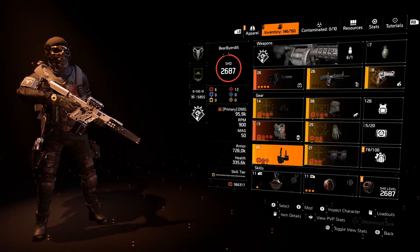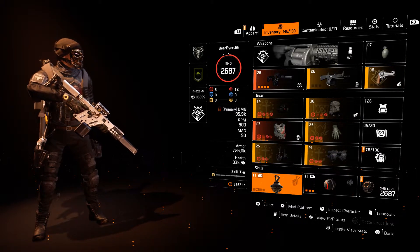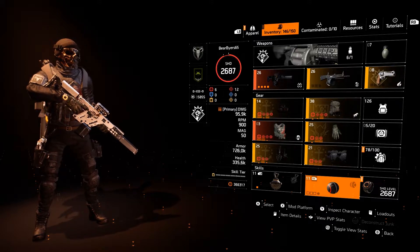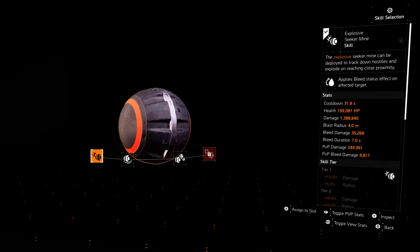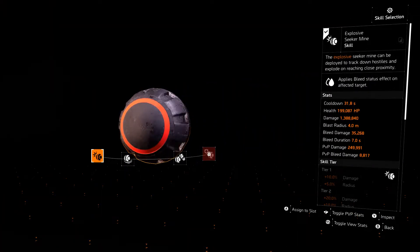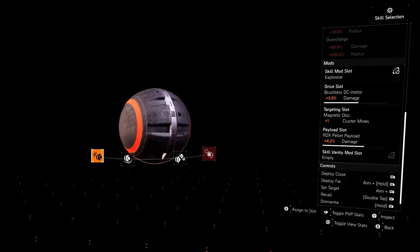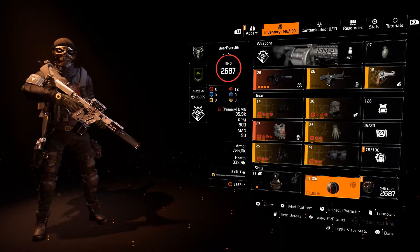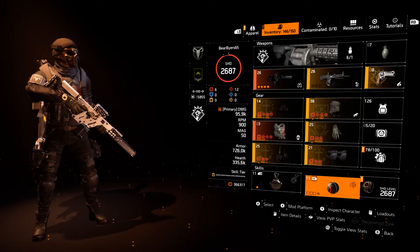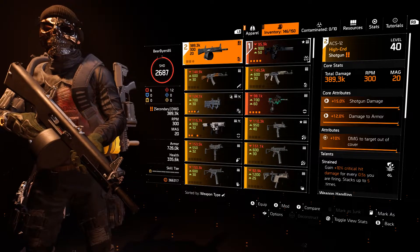Because of the Ridgeway's Pride, we want to make things bleed around us — that's why we have the Stinger Hive and the explosive Seeker Mine, which causes people to bleed once it blows up. It does a respectable 1.3 damage at basically a zero tier, so it's impressive.